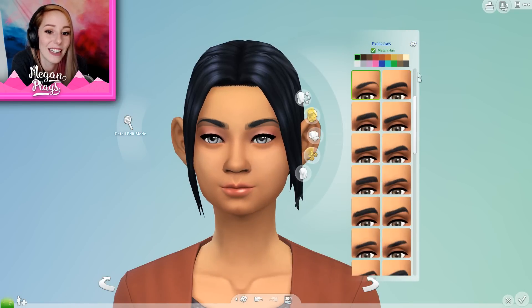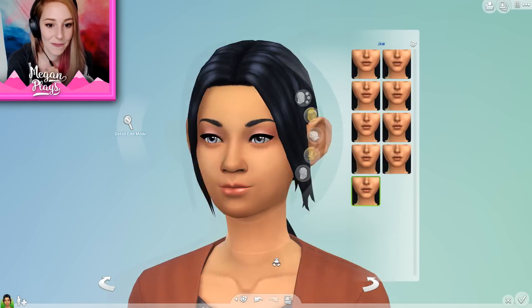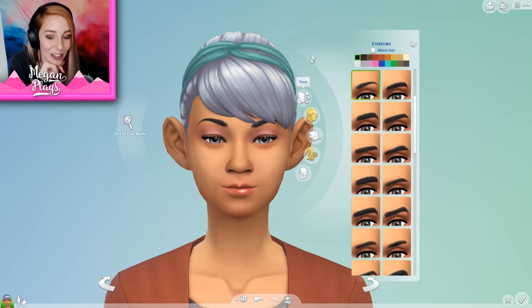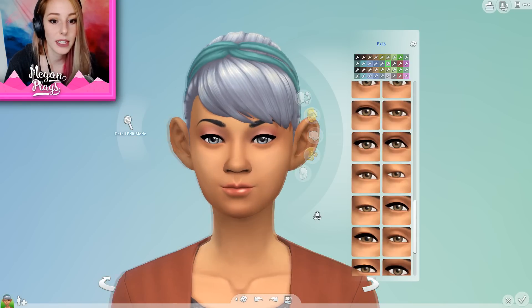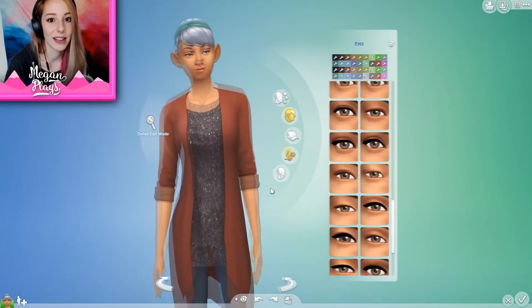Eyebrows, one two three. Jesus Christ. Chin, one two three — okay, her chin is normal at least. So we already got a weird one. We didn't do her jaw yet — one two three. Her ears — what's wrong with her ears? We're gonna do the hair, one two three. I feel like I'm getting very unlucky. We already did the eyebrows. Should I have the hair match? I don't know — does that get included in the randomness? I think they were black before. This is the face that we've ended up with for the mom. Are you guys impressed? Because I'm worried.